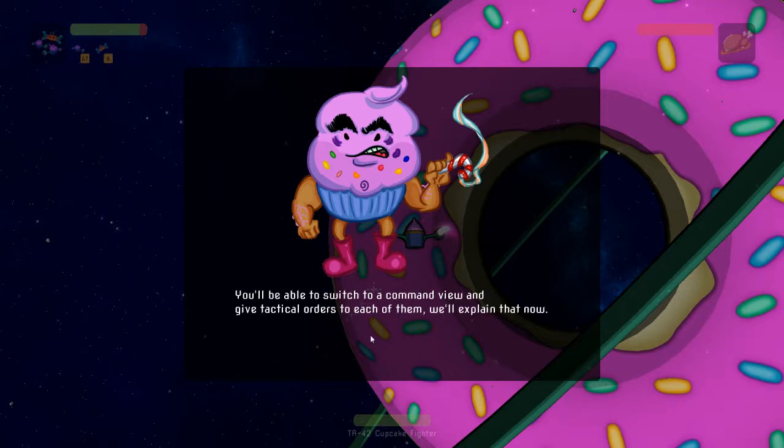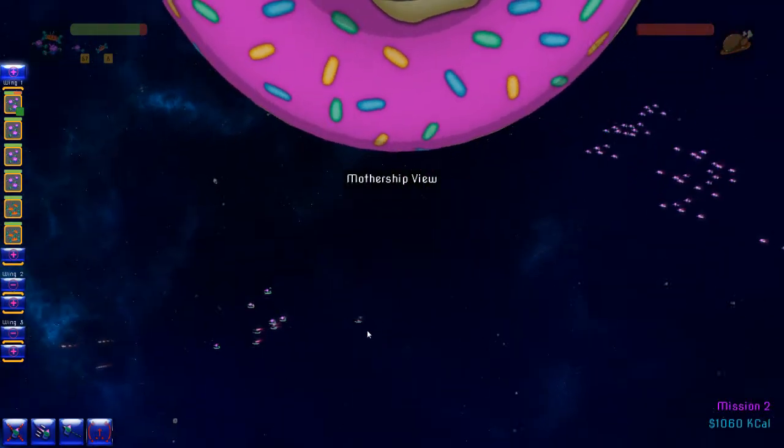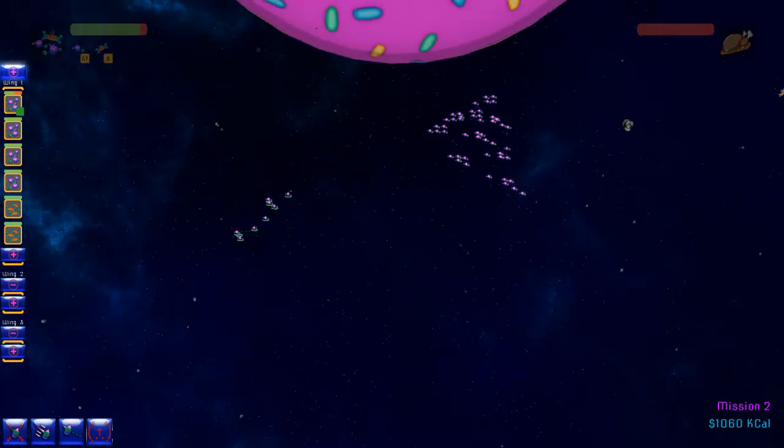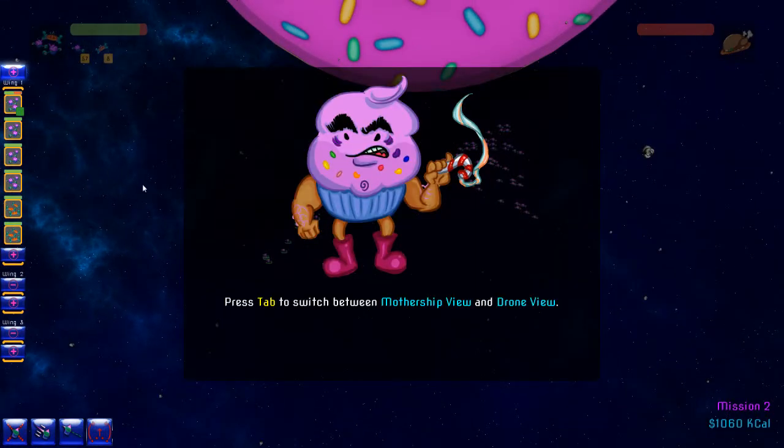Excellent work back there, you're being reported to wing commander. Oh my god — control of several drone squadrons? What the hell? You'll be able to switch to command and give tactical orders to each of them. We'll explain that now. Oh what the hell — oh wait, wait, I want to look at this.